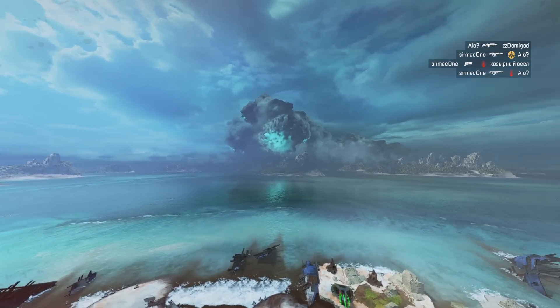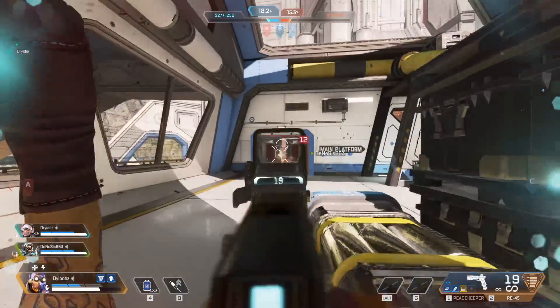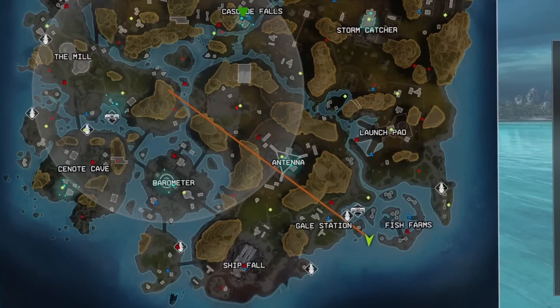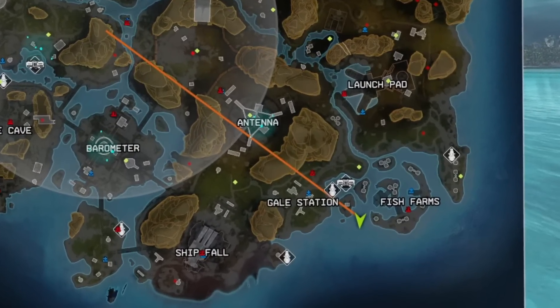The storm could stay and end up being a portion of the map, a bit like how we had the Rift on Olympus, or it could cause some serious damage and they rebuild new structures. I think changing this bottom portion of the map is definitely going to be good — it seems like a pretty boring part of the map.